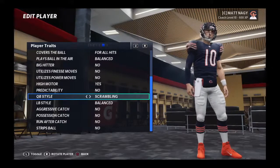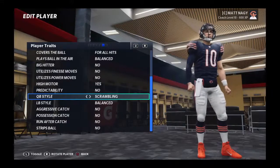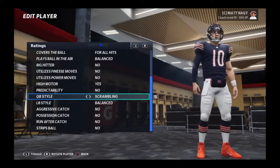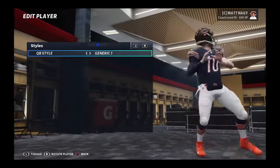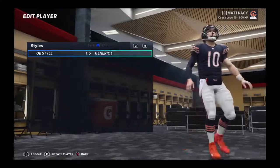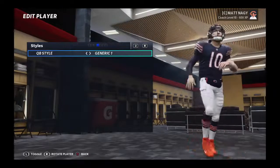You can do this across any player no matter what, and you're not altering or changing any ratings. It's essentially similar to the video I did about quarterback release, where you're not changing any ratings but you're making your quarterback get the ball off way faster. By doing this it's going to help you not get sacked as much and other stuff like that.